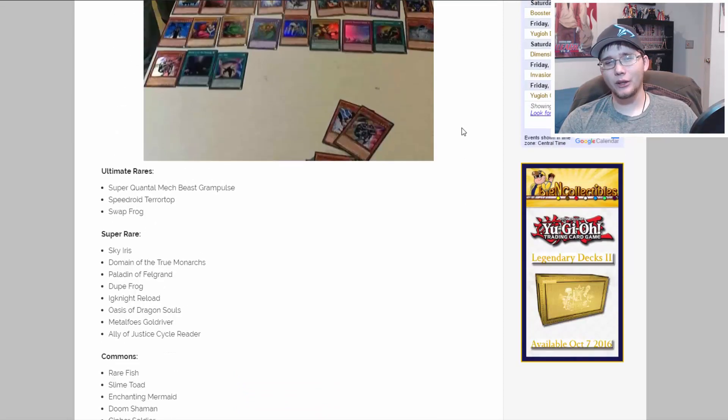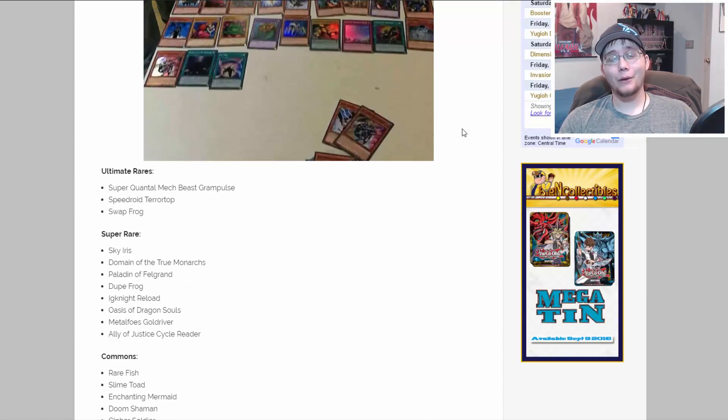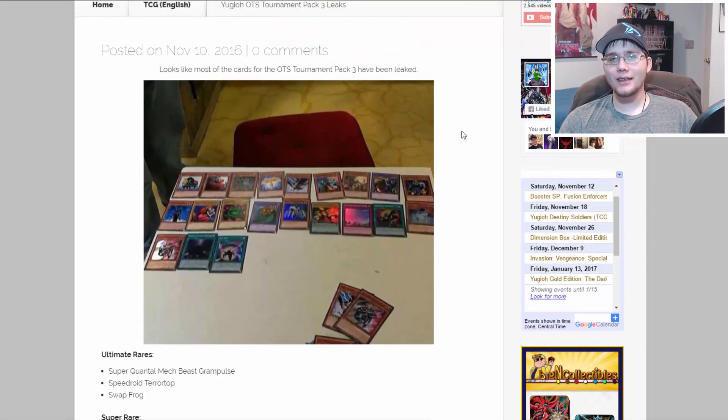Out of the ultimate rares, I mainly want Grand Pulse. I don't think I'm really going to use Frogs — they're cool and Swap Frog looks amazing as an ultimate rare, but I really want Grand Pulse because I just really like that Xyz monster. Tell me what you guys think about this set. Let me know if you already have a wish list for the next OTS pack — for me I want more Metalfoes, hopefully the other three as super rares in the next set. As always, thank you guys for watching, all the info is in the description, and I'll catch you guys later!